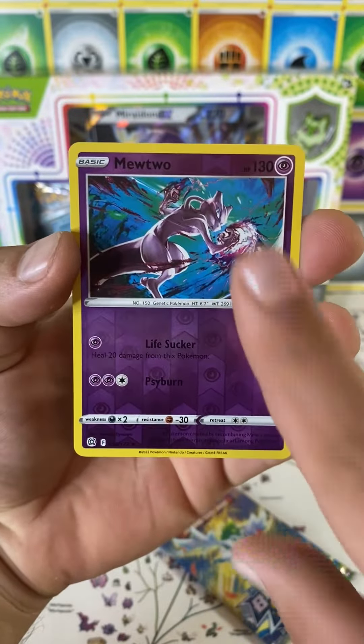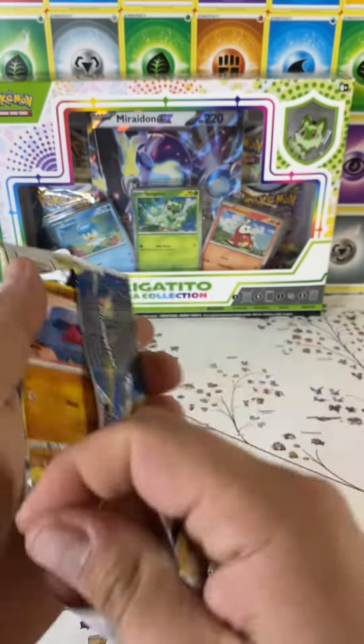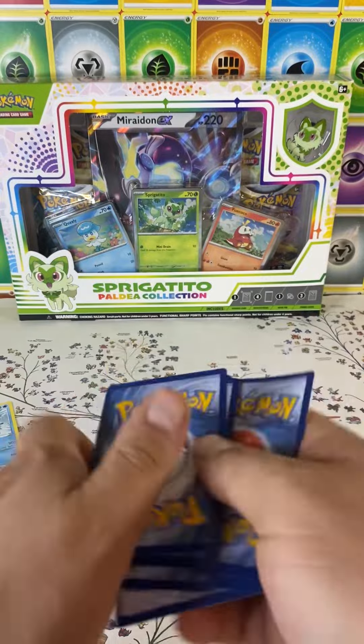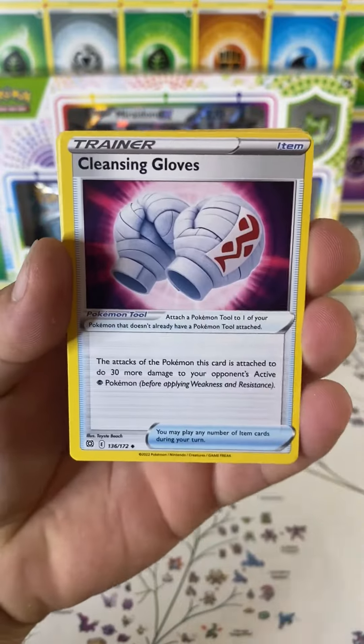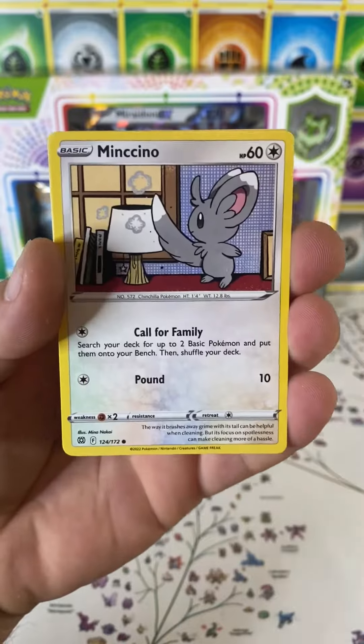They're bringing back the EX cards too — let me know what you think about that. I think they're changing the holofoils as well. If you notice, the outside of the promo has a silver border now, so I think they're doing something different there too. Scarlet and Violet's going to be a lot of fun. Let me know what you guys think — are you excited? Thank you for watching.